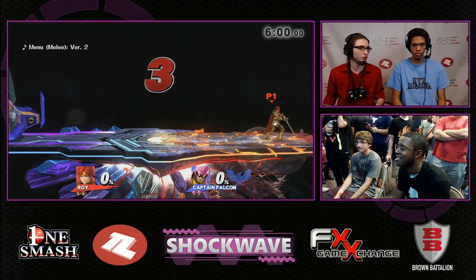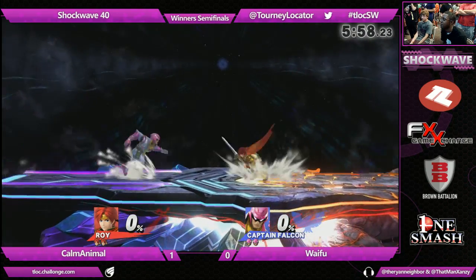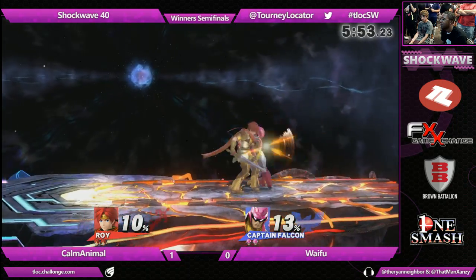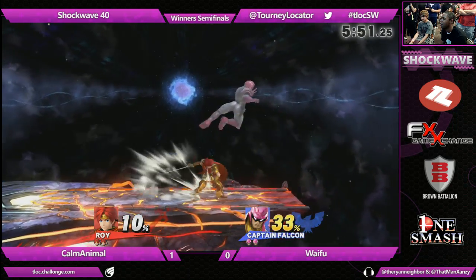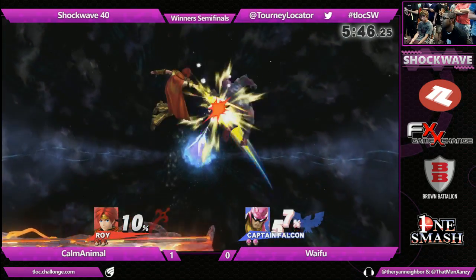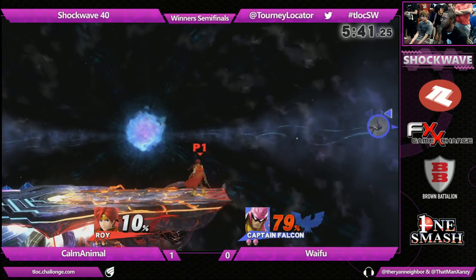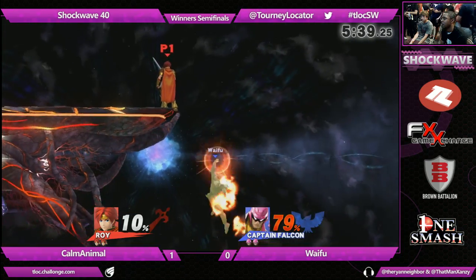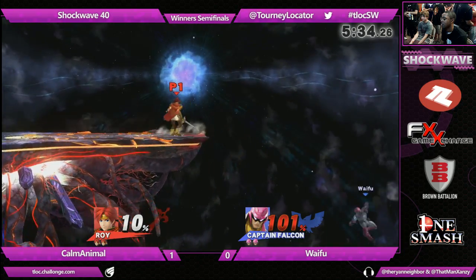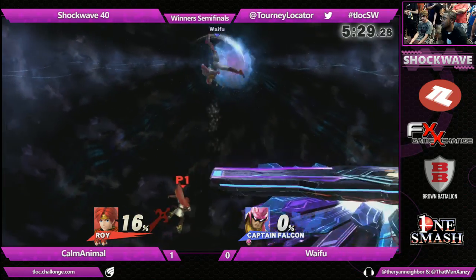I want to see if Waifu changes his approach to more of a defensive option. With Falcon, maybe he wants more aggressive options so he can get in there properly and not be reacted to as easily. Solid punish out of that grab for Roy. This Dancing Blade is getting right in there on Falcon. He wanted that early kill — goes in for the knee, very unsafe, gets punished really hard by the forward smash. He gets the ledge trump — really unsafe for Falcon. Is he going to make it back? Nope, jump was gone. Calm Animal is going in for this — that was an incredibly quick stock, at only 10% on Calm Animal.